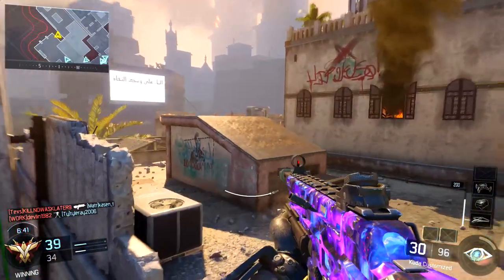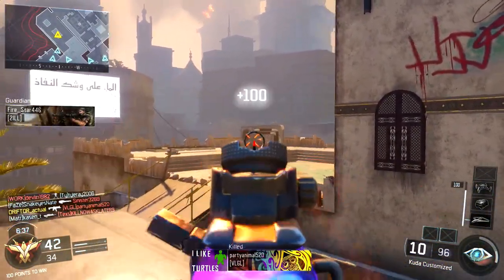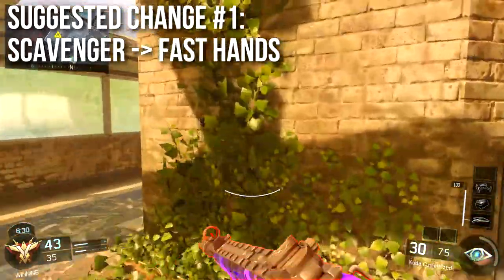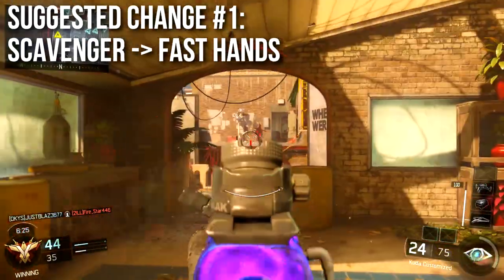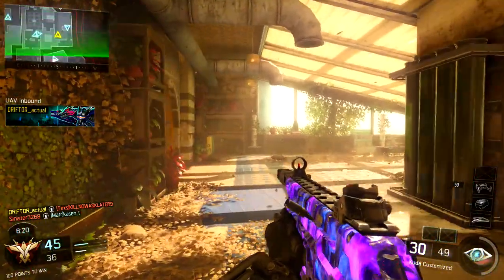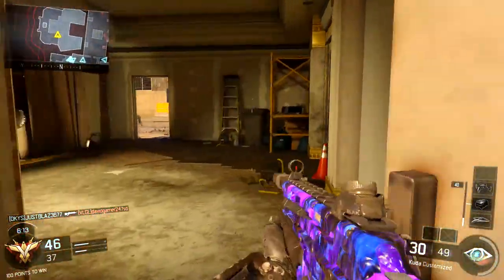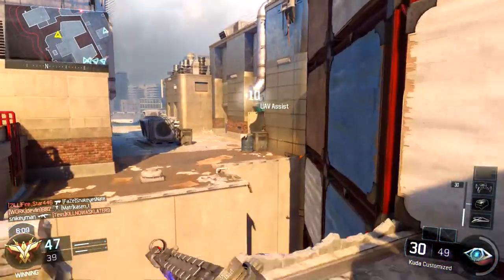Now it's time to recommend my changes. They're actually pretty simple, and I think UK Rapids will enjoy them. Suggested change number one: drop scavenger and take fast hands. This allows us to sprint into combat, pick up weapons faster, and mostly reduces sprint-out time. The less sprint-out time we have, the more aggressive we can get with the SMG and the more people we're able to kill — giving us more options instead of just ADS corner checking.